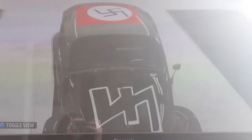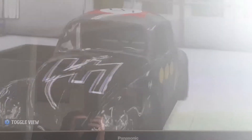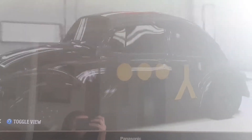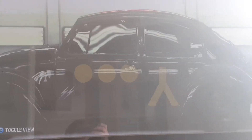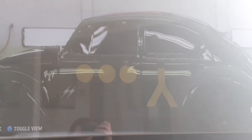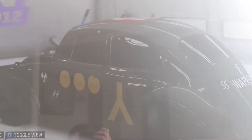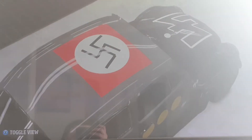So we got the 2nd Panzer Division on the bonnet. SS Panzer Division, I should mention. The German Eagle. And then we got the 7th Panzer Division there, which is the yellow one. They weren't an SS one or anything, but it looks kind of cool. SS Waffen. And sword sticker on the top.